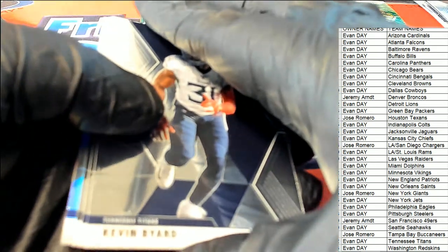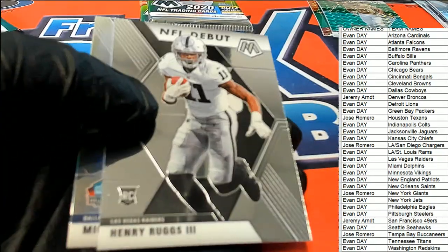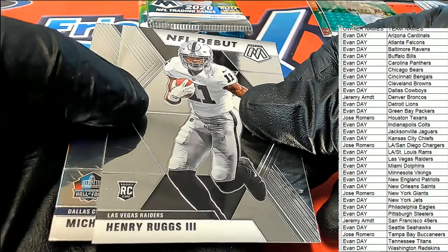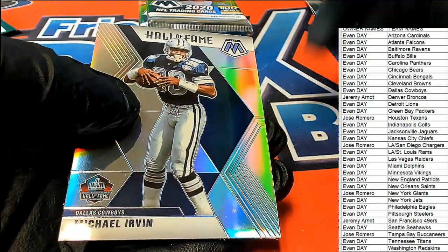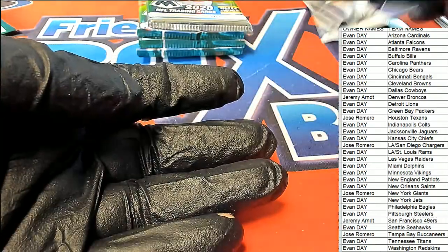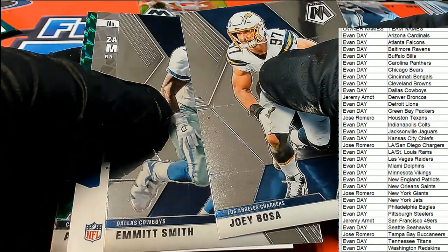Evan's doing pretty good, he's got two green Mosaics. There's a Henry Ruggs — LA Raiders. The Raiders and a Michael Irvin silver, Dallas Cowboys Hall of Fame card. Well there's a Boza, and Emmett Smith — what is this?